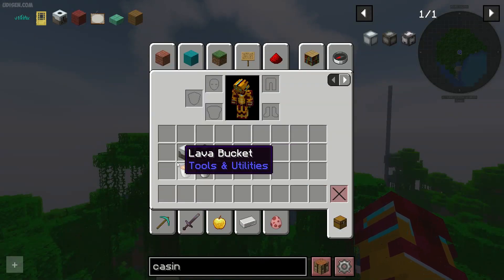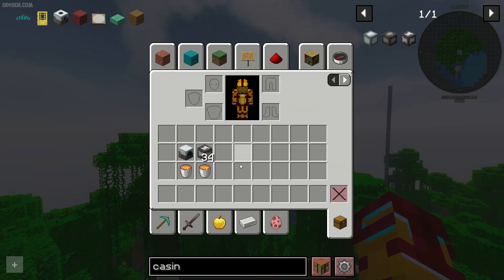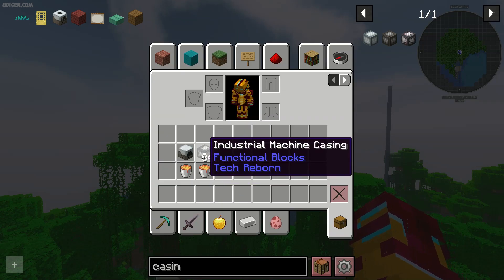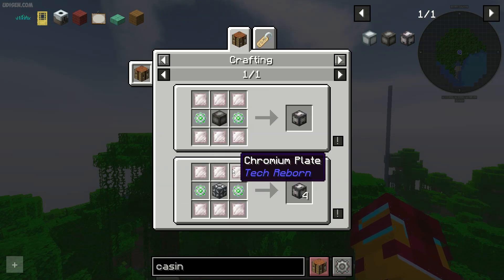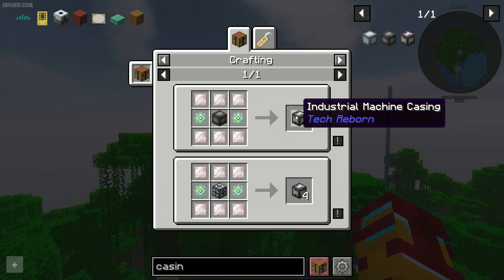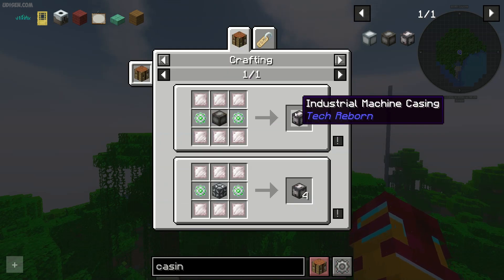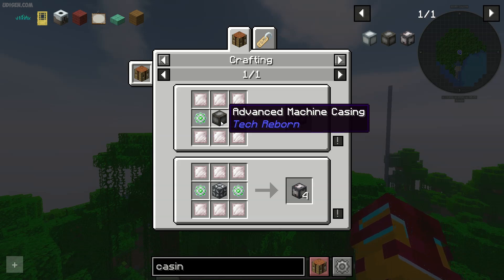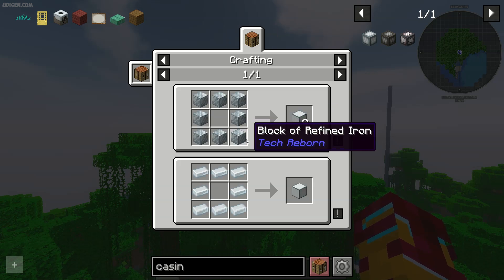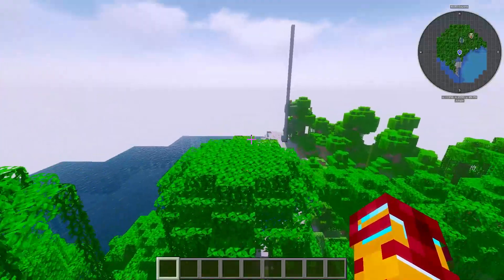Step number one: collect the right resources. You need the industrial blast furnace itself, which has an extremely complicated red side button — that's normal for this mod. Also two lava buckets and 34 pieces of industrial machine casing. This is an upgrade for advanced machine casing, which upgrades from standard machine casing, which upgrades from basic machine frame. It is expensive as hell.